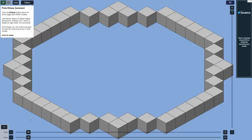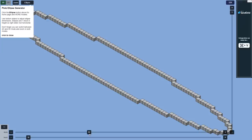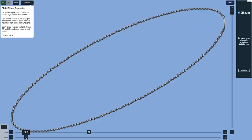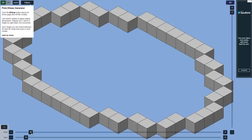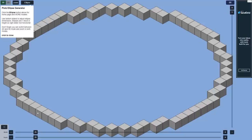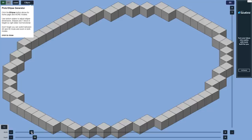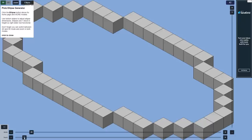This is basically a block model of what we'd want to build in Minecraft. At the bottom of the screen we can adjust things and create whatever size ellipse we'd like. The storage room needs to be realistic, so we need to keep things somewhat small. I'd like an odd number of blocks on one side — an even number won't work. To create a perfect circle we need to keep width and depth exactly the same.